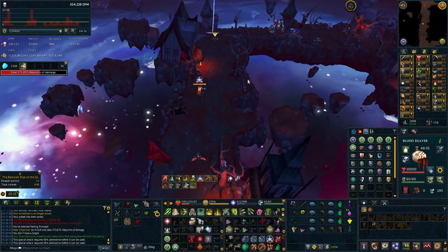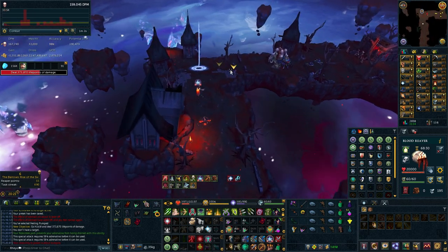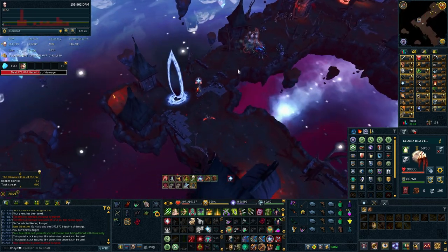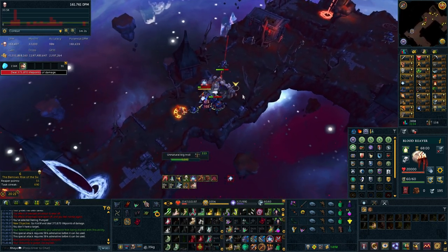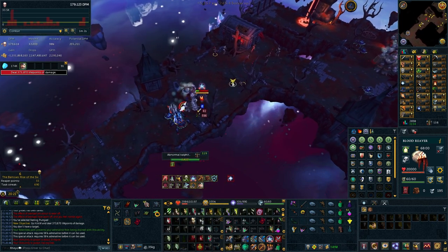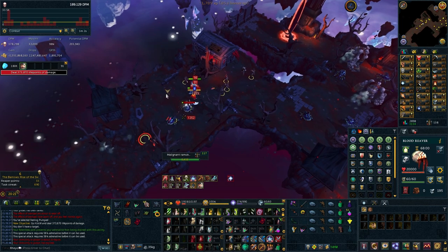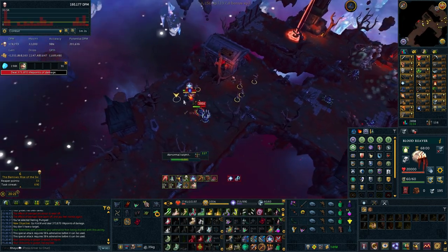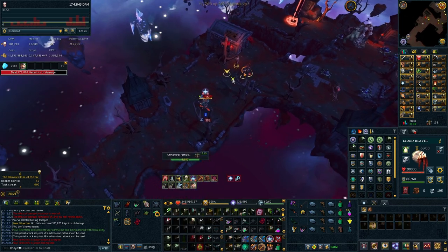Another change within this update was that the requirement of Surge and Escape changed from 30 magic and range to also be 30 agility. This is a sensible change, as it gives more purpose to the early agility levels and gives non-combat skillers mobility options, but the downside is that F2P no longer has access to Surge or Escape. To me, this seems like an unintentional side effect of the update. Whether or not Jagex reverts that change, we'll have to see.